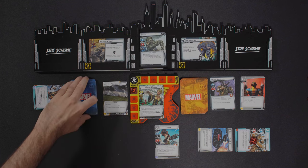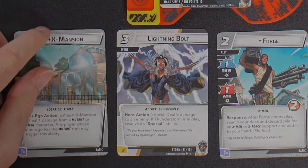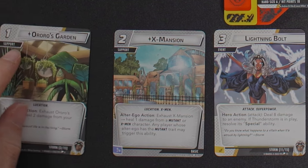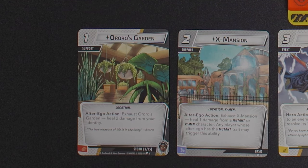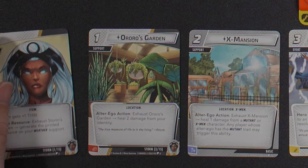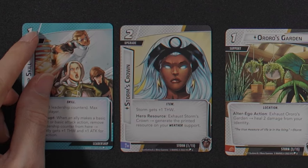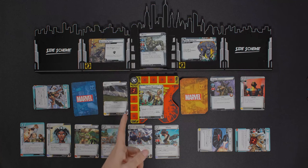I draw up to six. I have two Energy, another Lightning Bolt, X-Mansion — which heals one damage from my identity each turn while I'm in alter ego — another alter ego card, Oro's Garden — exhaust to heal two damage from your identity — and Storm's Crown, which gives plus one to thwarts and lets you exhaust to regenerate a printed resource on your weather support.